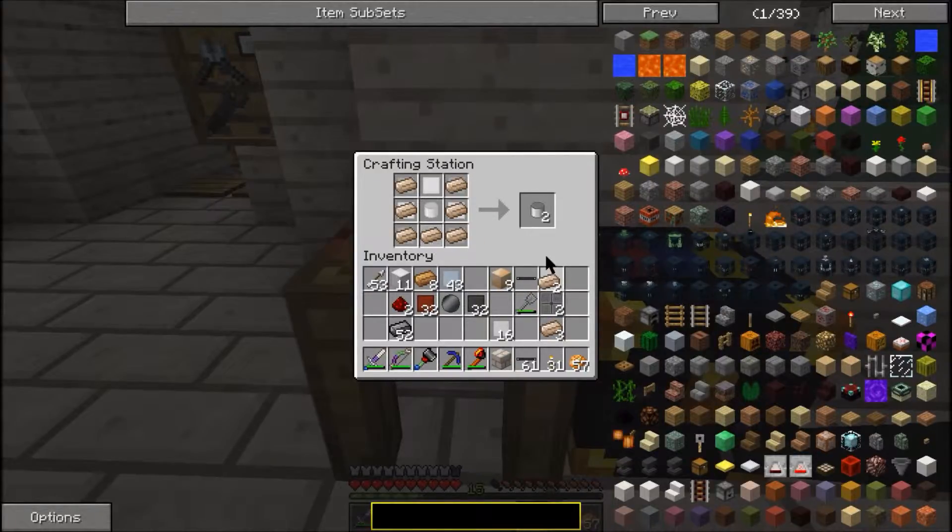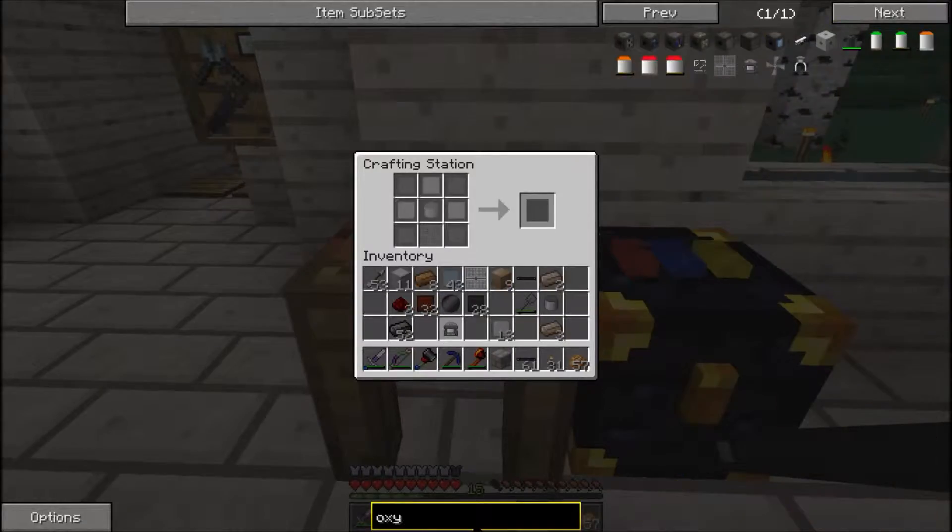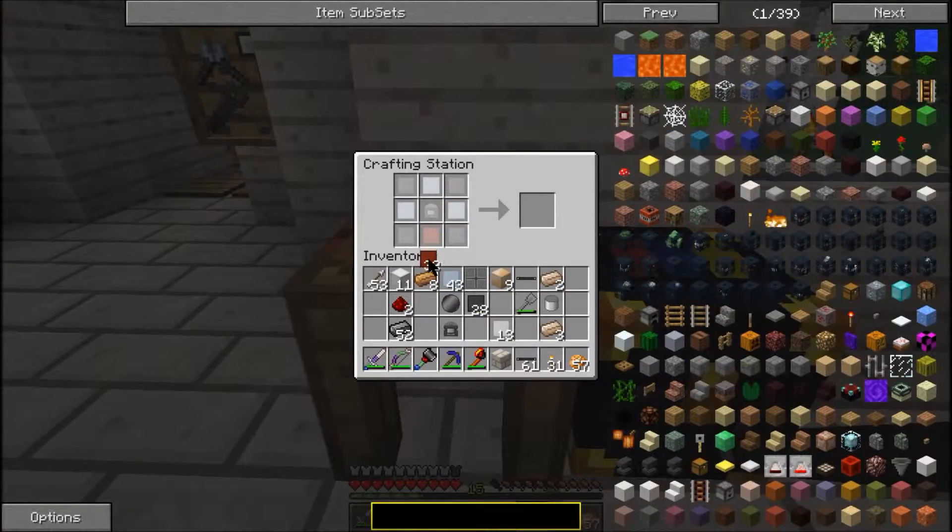Because I put that in there already — don't worry about that at all. Compressed tin, compressed steel. Bam. Oxygen compressor — place that sucker in there. Let's get it built.